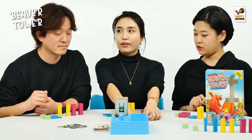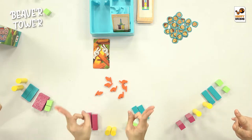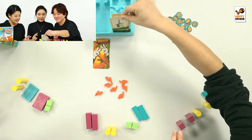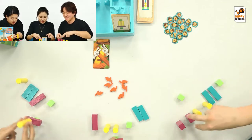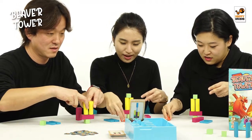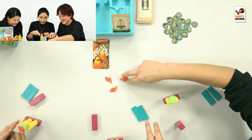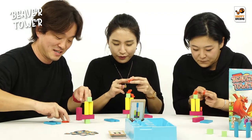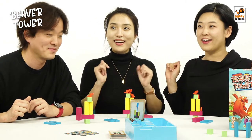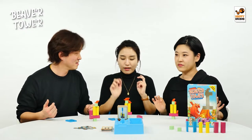This round we're going to use the index and middle finger of both hands. Okay, let's go! Using these hands — oh, it's not easy. Do not shake the table. If your beaver falls or the tower falls, always rebuild it. The round is over when all the beavers are standing on the tower.